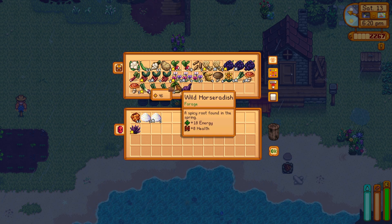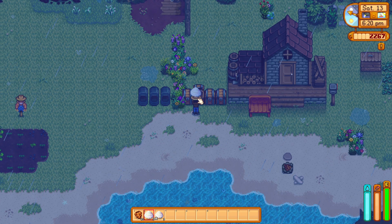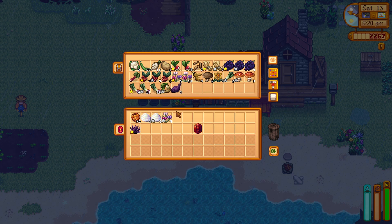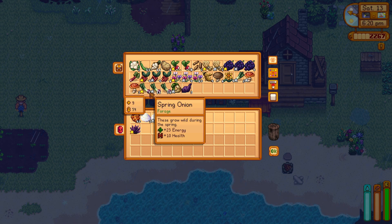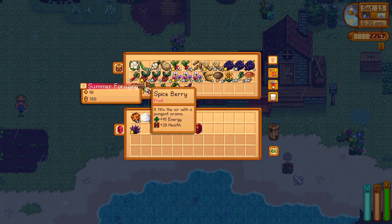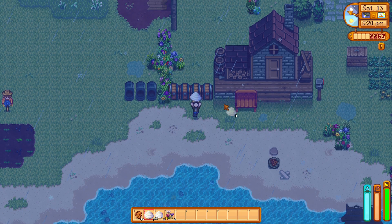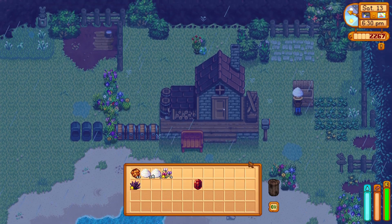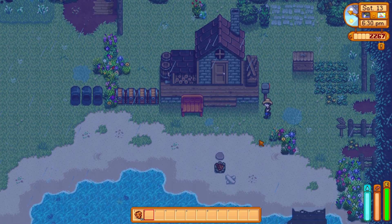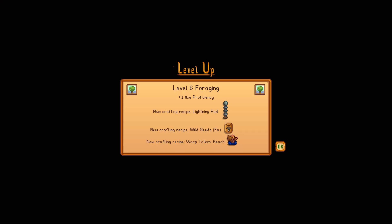Look at all this stuff — oh my God, look at all these! And we got our friend up here. Can't do anything with him right now. Our foraging went up — foraging is now level six! Awesome. Nice, that's a really great haul. Let's go ahead and head over to the other place and start foraging there. I missed something right here — there was something, I didn't even see that.